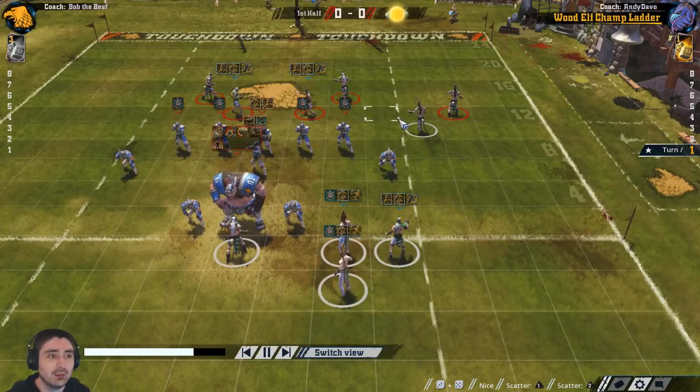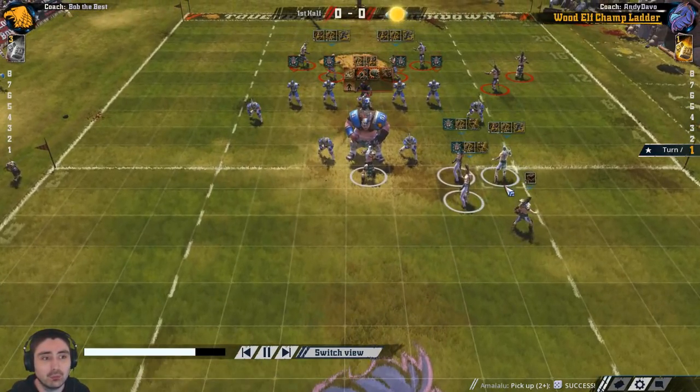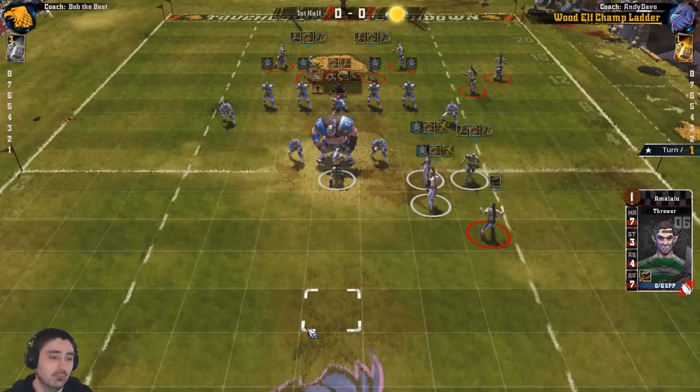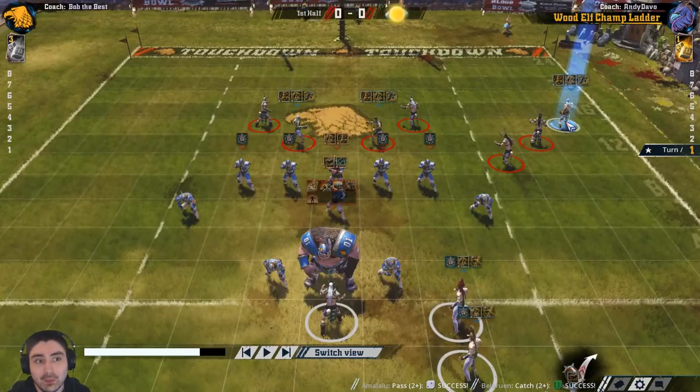The next couple of players start screening off where the ball carrier is going to go. Notice we haven't committed everybody just yet, in case we roll a double one. The ball is passed from thrower to catcher - now we've got the ball somewhere secure. You can see that the catcher can run straight forward, and the pieces are looking a lot stronger. We're starting to set up a cage around the ball carrier and then a screen around that cage.